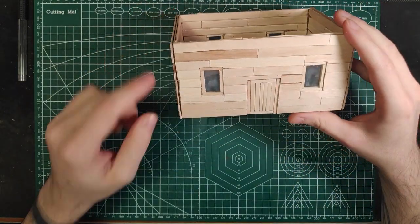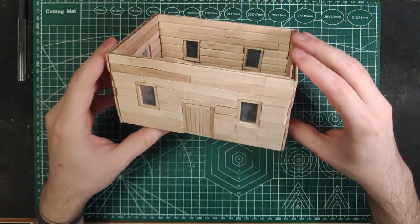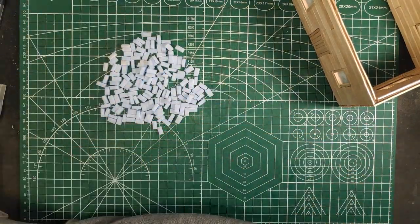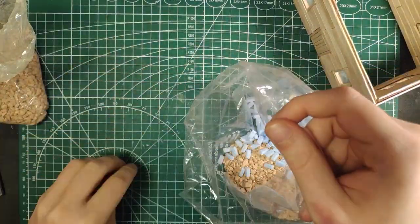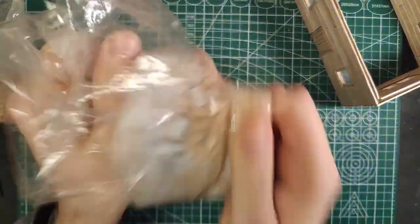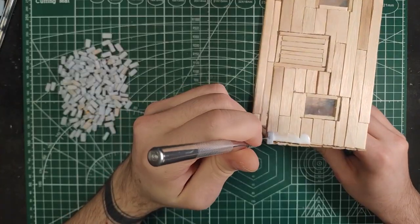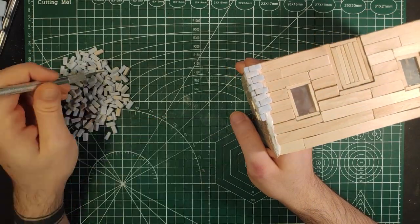Once everything is covered, we can add some details to the house, like some shelves for the windows, a doorknob, and some stonework in the outside corners to cover some of the edges. If you are using XPF like I am, to add some texture to the bricks, you can put them in a plastic bag with some rocks and then shake everything totally. Then glue them to the corner of the house, again trying to stagger them to make it look nicer.